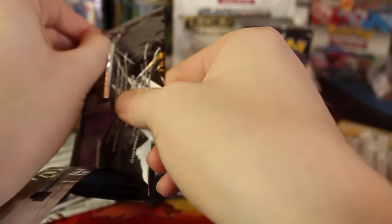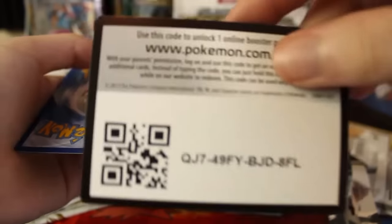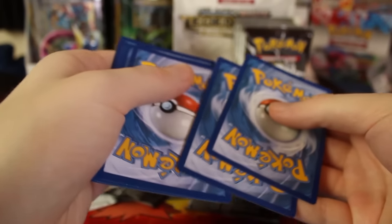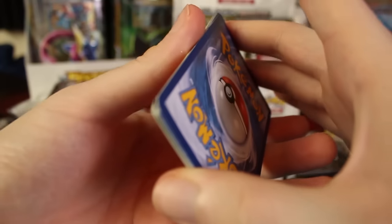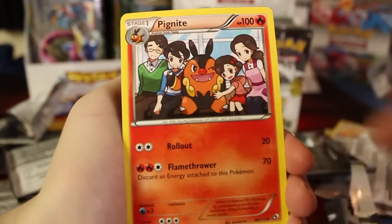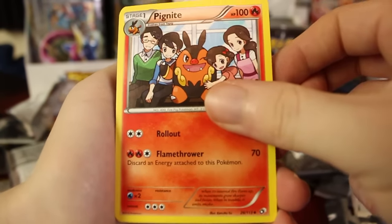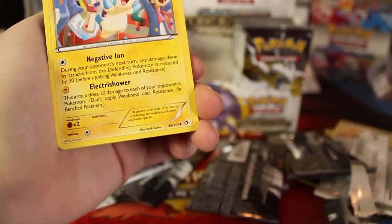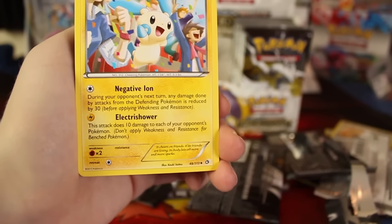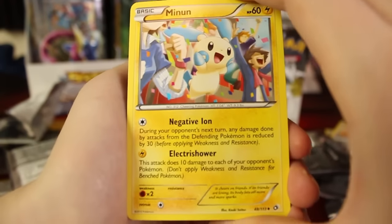Next one — once again, nothing too crazy so far. Maybe we've really already got everything this box has, but let's keep going. Even if we don't get any more EXs, there's still Radiant Collection stuff to get. Oh! Speaking of stuff to get — there's the Pignite! So there's the middle stage of the little family story. I'll set Pignite aside and get the Emboar we just pulled — so if we pull another Tepig, I'll go ahead and show that whole thing.